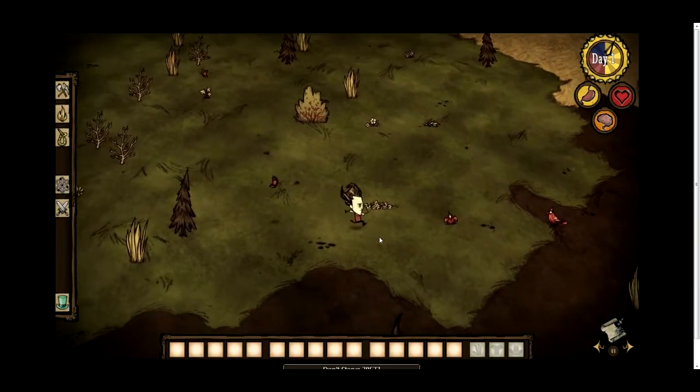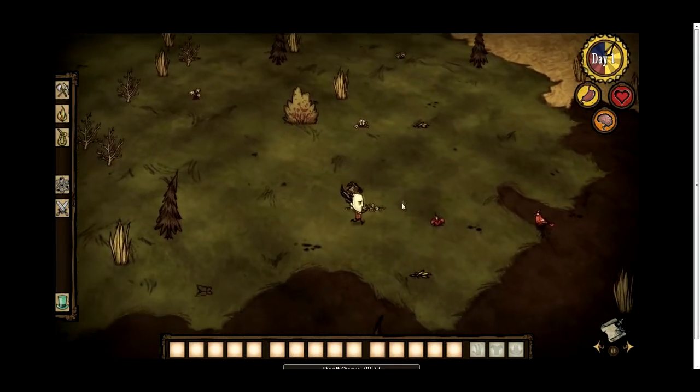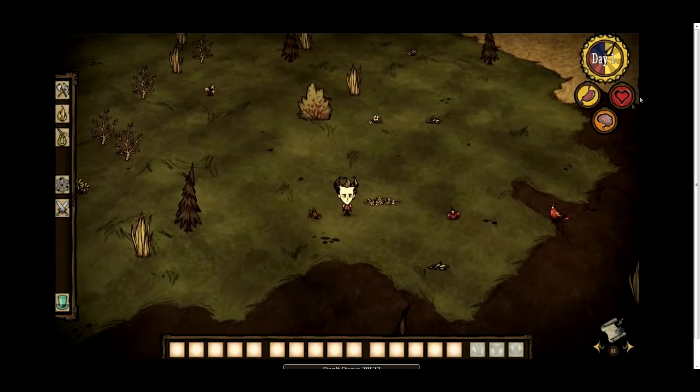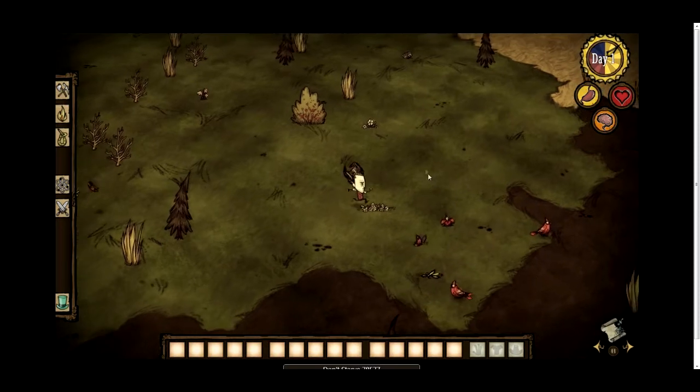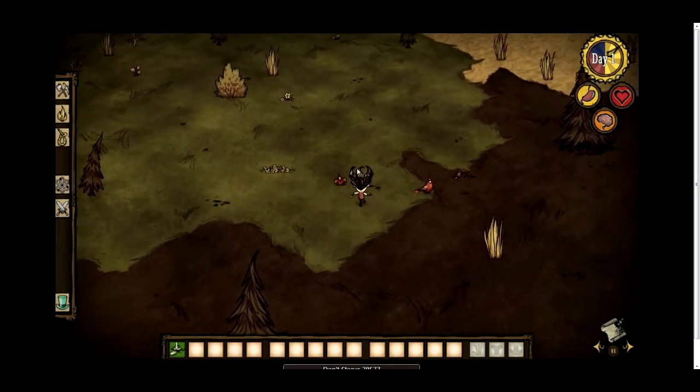The first thing you want to do in Don't Starve is pretty self-explanatory: don't starve. You can see your HUD here. This is your timer — the yellow bit is Day, which means there are no real monsters. At Dusk, some monsters start to come out, like spiders, which can get a bit hectic. And at night you really need a light source, otherwise you're going to die. It's as simple as that.